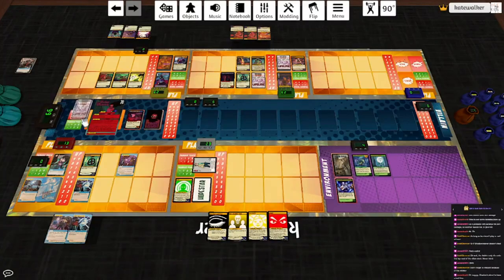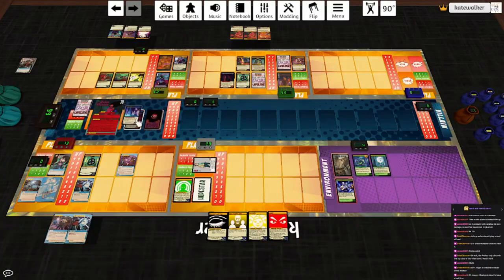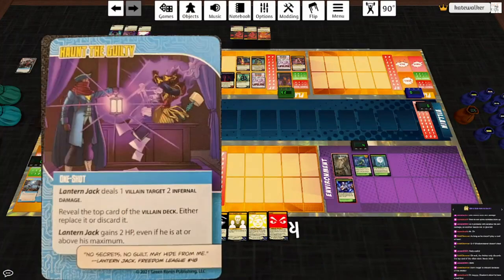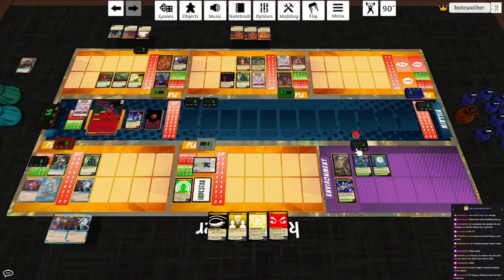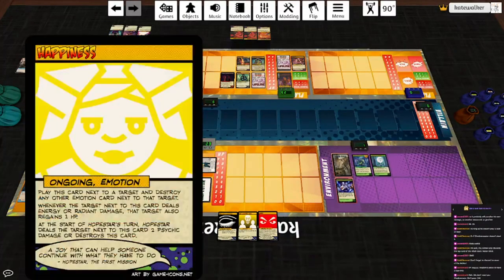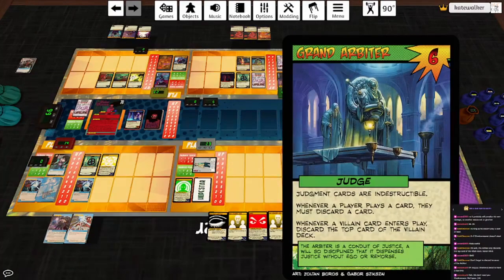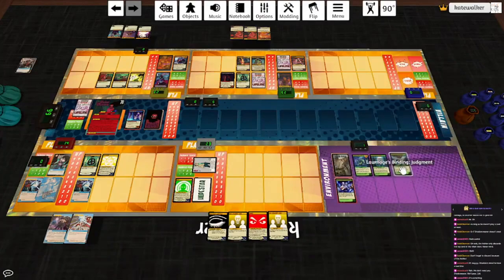Lantern Jack will play Haunt the Guilty — deal a target two infernal damage. Reveal the top card of the villain deck: it's a scheme — You Need Me. Reduce damage dealt by that hero to villain targets and by villain targets to that hero by one. We really don't want schemes out if we can avoid it, so we'll discard that. He regains two HP. Power: let's hit the Judge for three, also discard a card. He hits himself for one and draws a card. Hopestar will play Happiness on Lantern Jack, so whenever he deals energy or radiant damage he also regains a hit point. We'll keep her power activated and just draw a card. Judgment cards are indestructible, so when the next one comes into play it doesn't destroy the previous one.